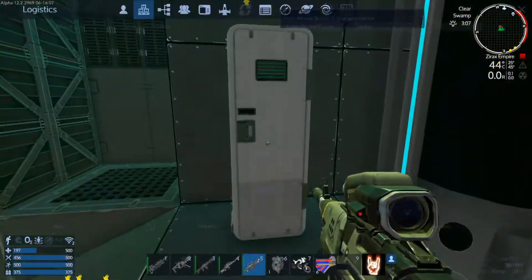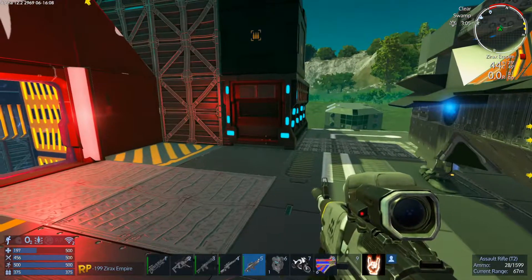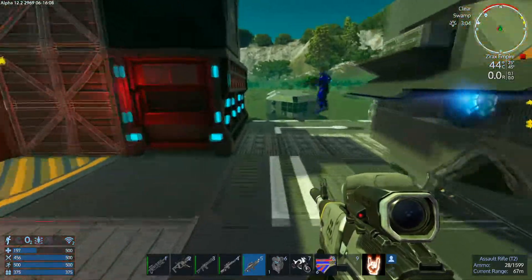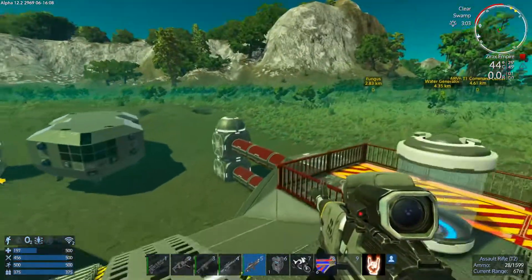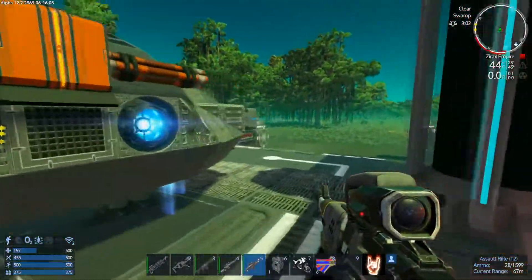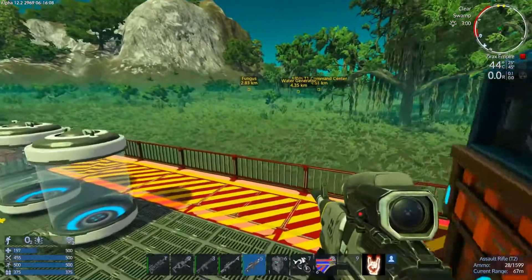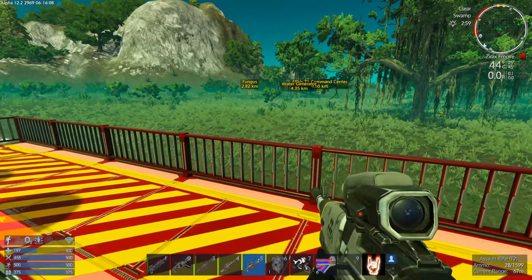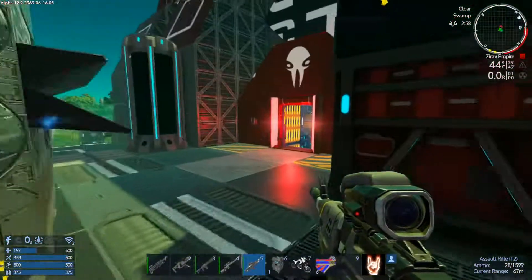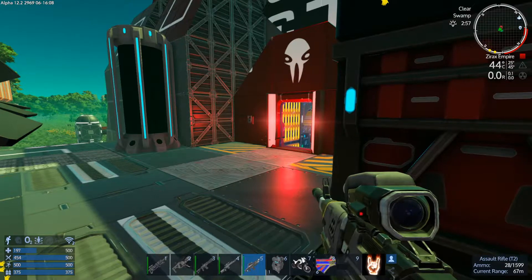I have my base in orbit, and I kept hearing that they were making base attacks in space, but they're not — it's not there yet. Well, it is there, but you actually have to be in their space territory. It has to be a solar system inside their specific territory. Otherwise they don't do it. I'm just outside the starter planets, so we're in a neutral zone.